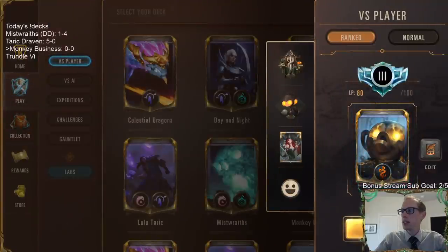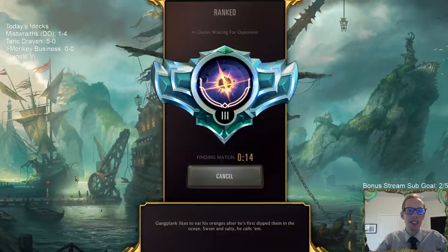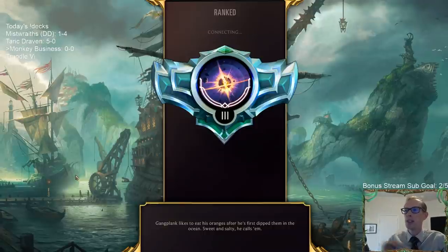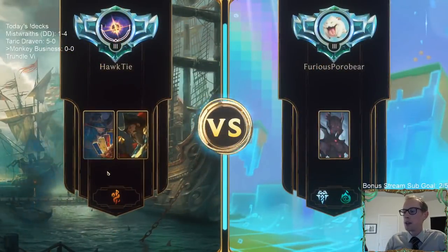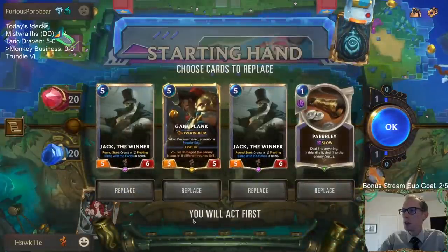Let's go play five games over in ranked with our new all-Bilgewater deck. So much good stuff here — we got our Bilgewater board. They don't have any Powder Monkey emotes, which, come on, get your act together! We do have a Powder Monkey guardian, so that's good. We don't have any Powder Monkey sleeves or card backs.